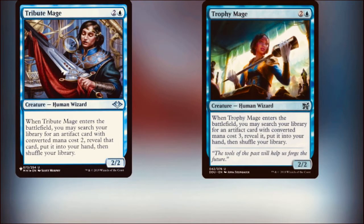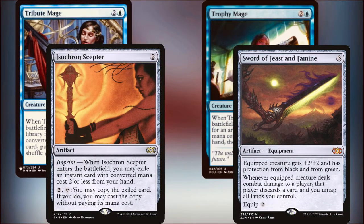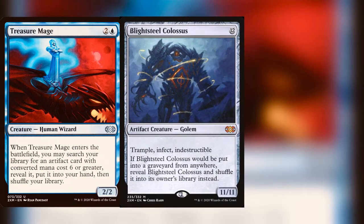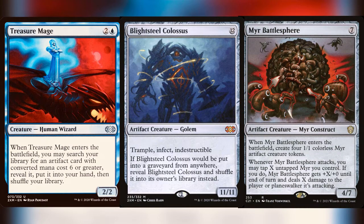It's very similar to Transmute, but if there's one specific artifact you need, this can be a wildcard that'll go grab it. So if you need to get that Sol Ring, play Trinket Mage. You can save your Transmute cards if you have them in the same deck. The Tribute and Trophy Mage can grab equipment and combo pieces at two and three mana really well. And the Treasure Mage — as we said, it can tutor a CMC of six or greater, which is super awesome. It can tutor up Blightsteel Colossus, which I absolutely adore, or a Myr Battlesphere — any kind of game-ender. There are plenty of artifacts over six CMC that, as soon as you play them, can just end the game, and Treasure Mage can get that right to your hand.